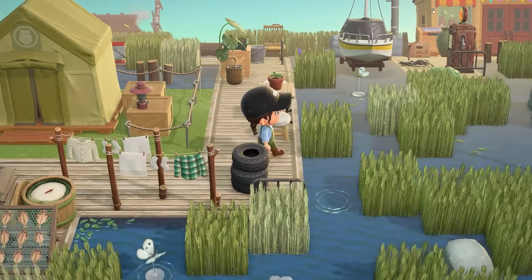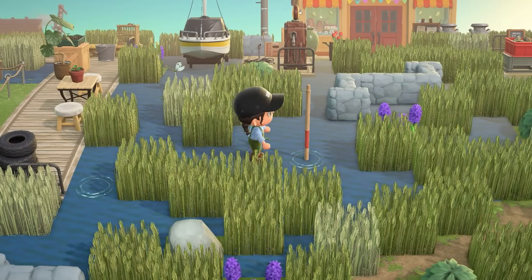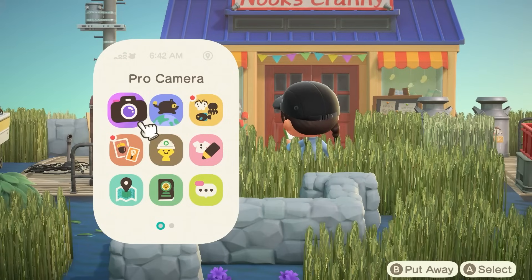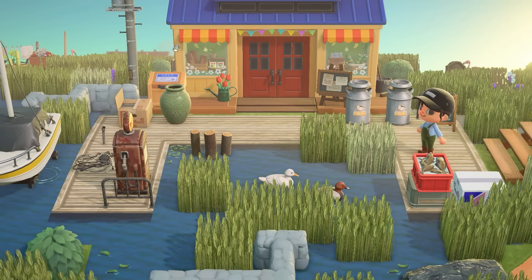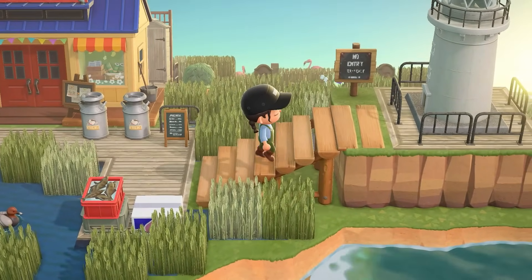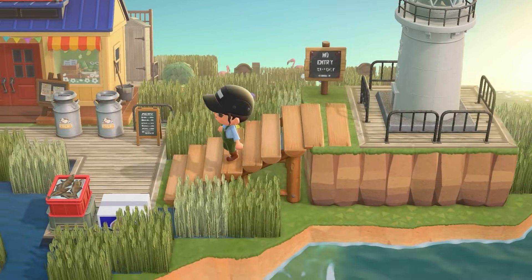It looks like we're close to Nook's Cranny. Even though we don't need a vaulting pole to get around, seeing it placed is pretty fun. Here is Nook's Cranny, kind of serving as a little area for you to fill up on fuel with your boat — if you need to put a little more gasoline in your tank, you can also do some shopping. This is totally reminiscent of areas on lakes or rivers where you can get convenience store shopping done while taking care of your boat maintenance needs. And then there's the peninsula — no entry — no one can explore the lighthouse. I bet there's some lore there.